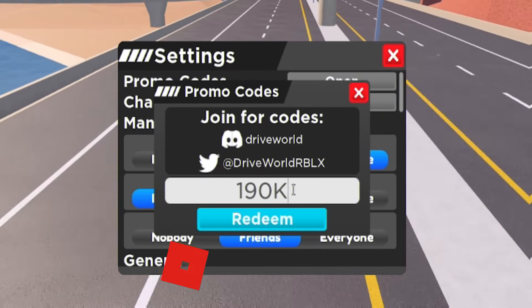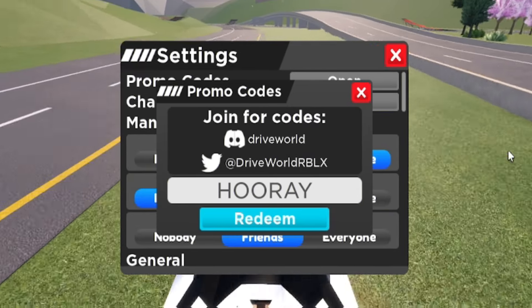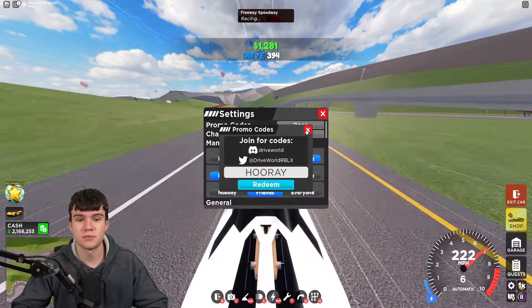After you guys have redeemed that code, go ahead and enter the code BIGMILESTONES — that's B-I-G-M-I-L-E-S-T-O-N-E-S. After redeeming that, you're going to want to enter the code CONTRAST. And our final code for today will be the code HOORAY — that's H-O-O-R-A-Y. Redeem that one in for some nice rewards.